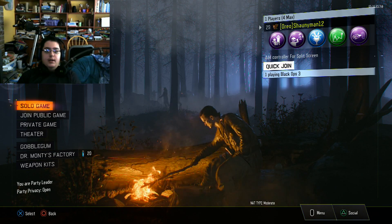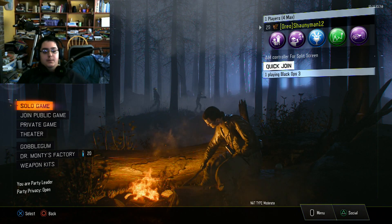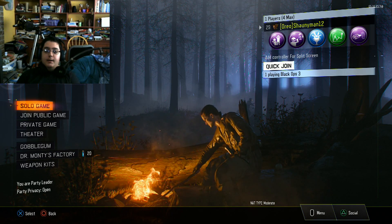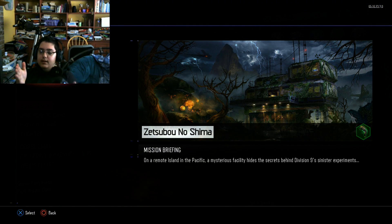I was trying real hard to beat the map Zetsubou no Shima, which is right here, and I completed it. I got this little hexagonal gateworm-looking thing on the game, next to the name of the map — it's green and it's filled in — because I beat the easter egg for that map, or at least I think it is.